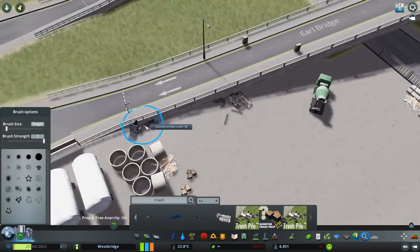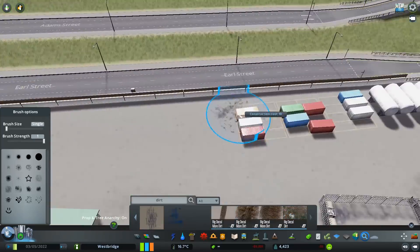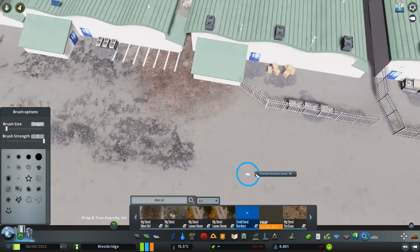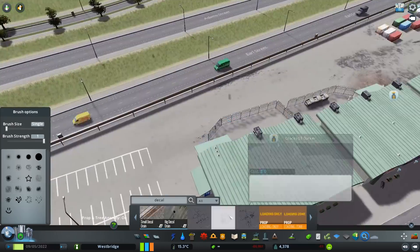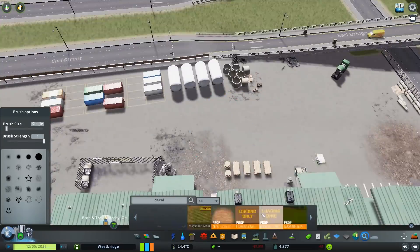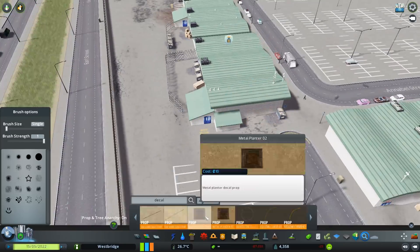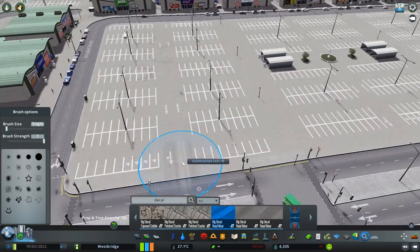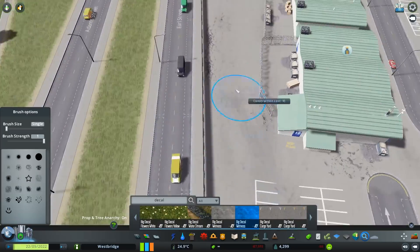At the moment I'm still getting used to the assets and finding out what they do, so some of these are a little bit higgledy-piggledy and don't really make sense. This is a huge learning curve and I hope you're enjoying the ride of me figuring out the game. Somebody pointed out last episode that you can use the move up and down tool to make decals less prominent - I will go back and change that, thank you very much for pointing that out.